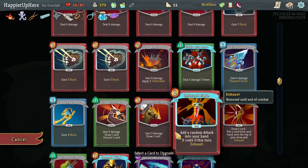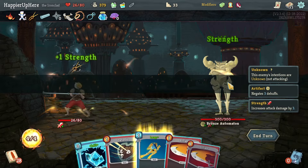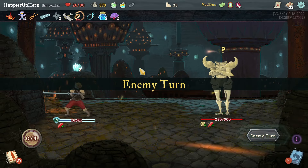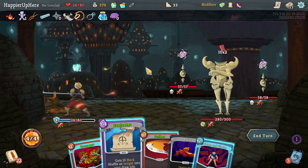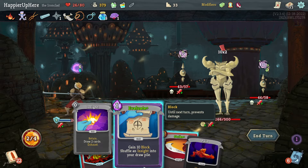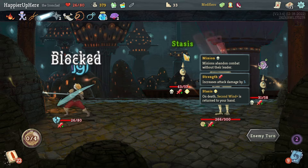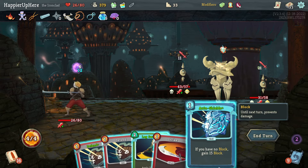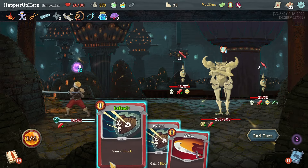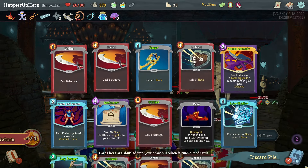Do I want to upgrade the Bash? The vulnerability is useful. Second Wind might be really nice too, especially once I get more curses. Bronze Automaton — might as well start with Chill, two Strikes, then Leap and Defend for extra block next turn. 20 incoming — didn't make a difference. I can evoke the Frost Orb — that's 9 plus 10, exactly enough! Unfortunately I'll lose the Carnage because of that. Second Wind — I'd like to get that back.